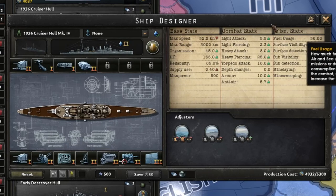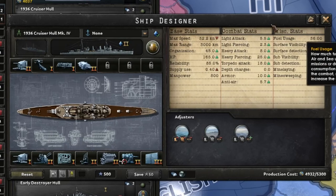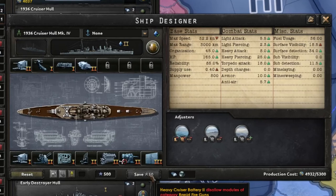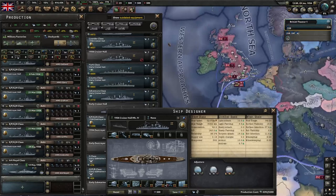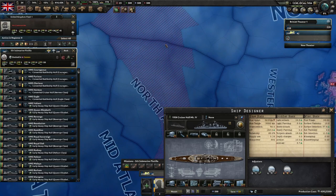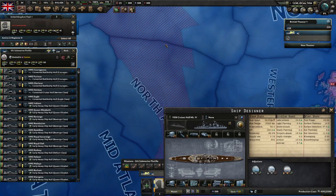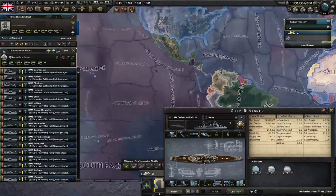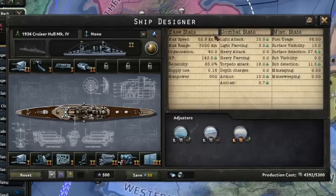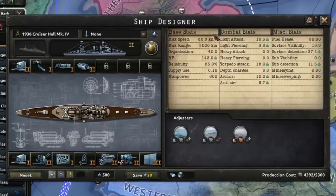On the right side of the ship designer you can see all the different stats and the effective changes from the modules you equip. Going through the stats from the left column - you've got speed and range. Range is how far your ships can reach from your nearest base. In the naval view, if you select a task force, you can see the blocked-off zones that are out of range from whichever port is nearest. In the Pacific particularly there are a lot of areas where you wouldn't be able to affect naval supremacy, and in regions with partial coverage you get a reduced amount of naval supremacy.